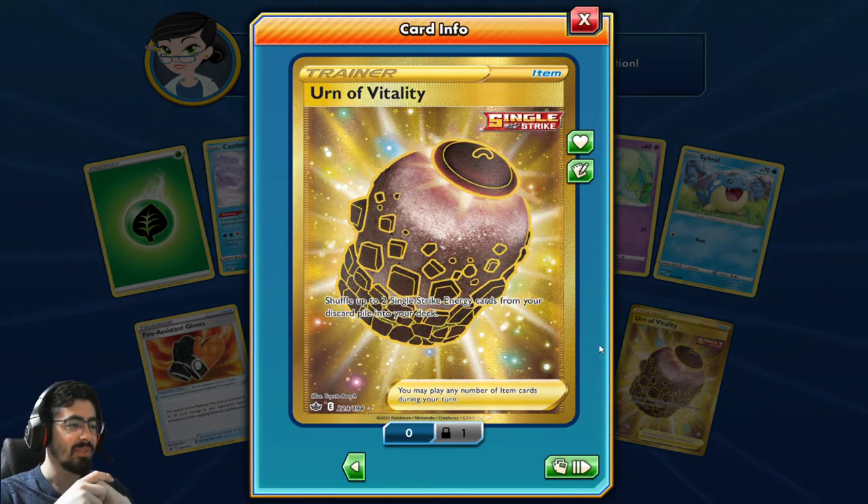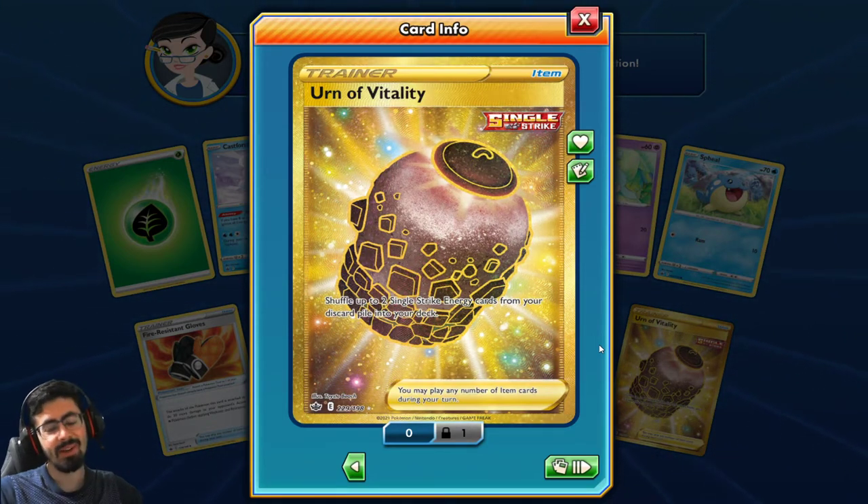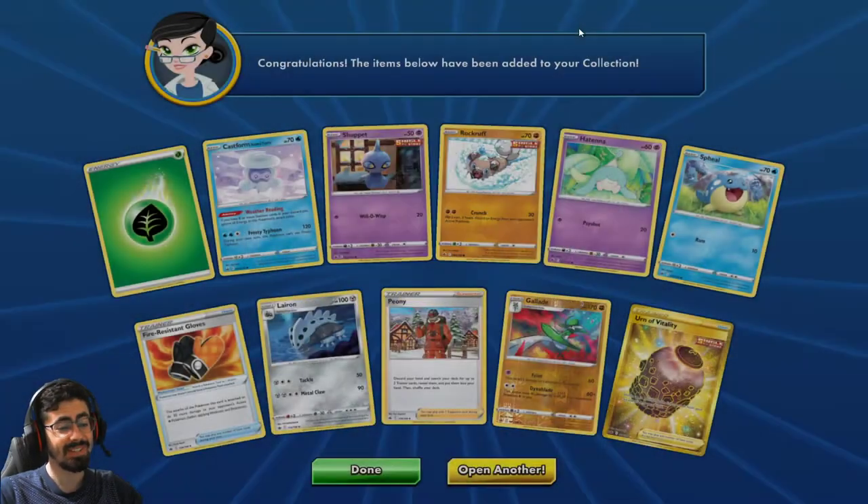That's a pretty card, but it's locked unfortunately. Earn a Vitality - shuffle up to two Single Strike Energy cards from your discard pile into your deck. Man, I wish this card wasn't locked. It is a very pretty card though.